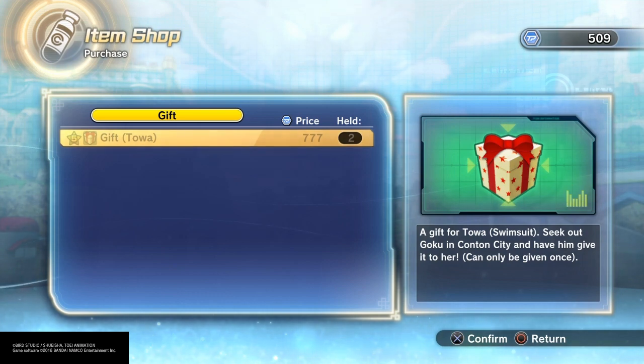The location where Goku is — he's at the high school, the Orange Star High School, that's the school where Gohan attends. He's going to be over there, and you have to make Goku be your instructor — that's the main thing.